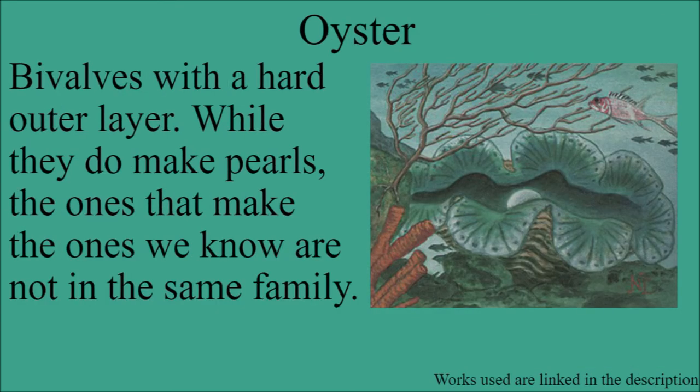The next one is oysters. There's only one oyster in the entirety of Magic the Gathering, and I believe it's from Homelands or some other really old set. Oysters tend to have harder outer bodies. Most people associate them with having pearls, and while all oyster species do produce pearls, the ones we know that produce pearls commercially aren't actual oysters — they're in a separate family or class within Mollusca, but they're different.